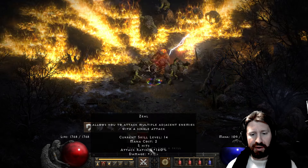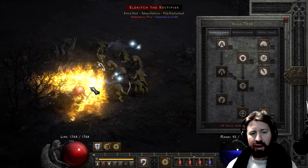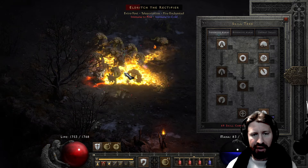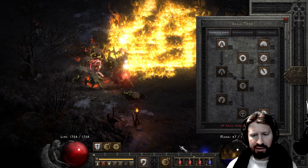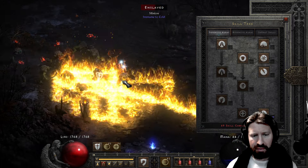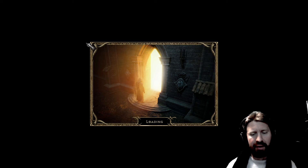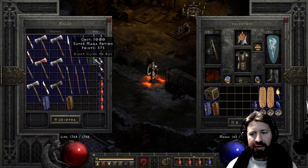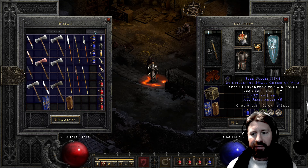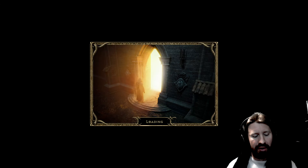So here he is, zealing about. I'm gonna go back to using smite and check this out - I even have 69 skill points remaining. I have the wrong aura active - there's Fanaticism now. I maxed out Fanaticism. It's actually really slow - not sure why. For charms, I do have a Torch and an Annihilus - they're both perfect - a few All Res small charms, only three, and then two combat skillers with life. Nothing too ridiculous about this build.